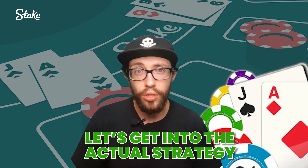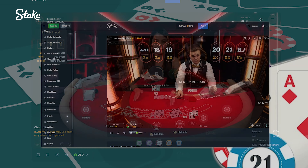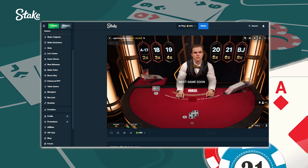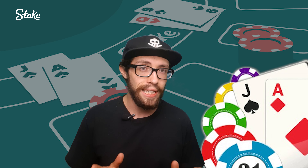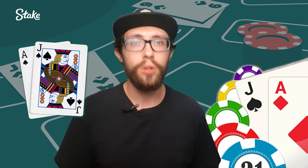Alright, now that you've got those basics down, let's get into the actual strategy. In blackjack, your main goal is to beat the dealer. You do this by either getting a hand closer to 21 without going over, or making the dealer bust. You play with 1 to 8 decks of cards. Aces can be worth 1 or 11 points. Cards from 2 to 9 are worth their number, and 10, jack, queen, and king are worth 10 points. The best hand is a blackjack, which is an ace and a 10-point card.